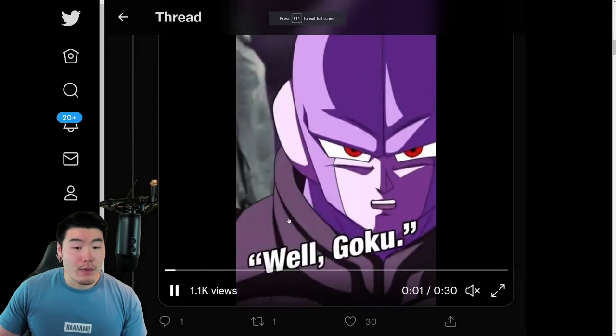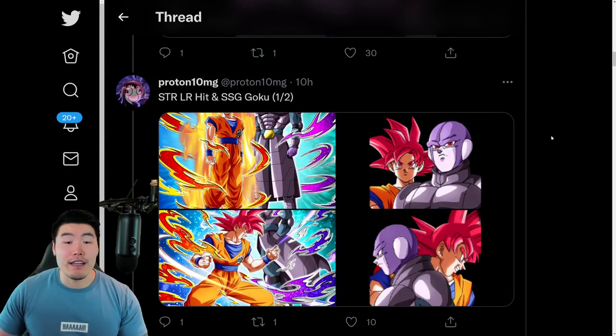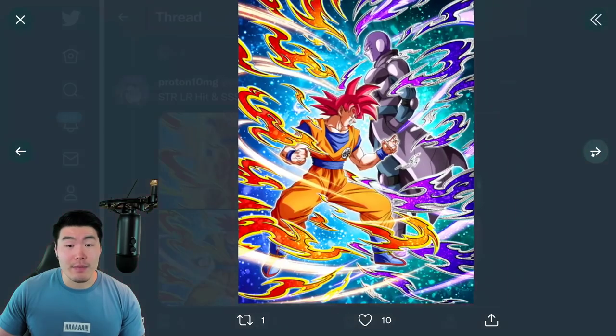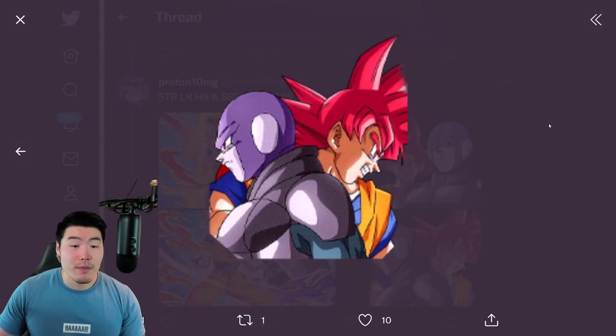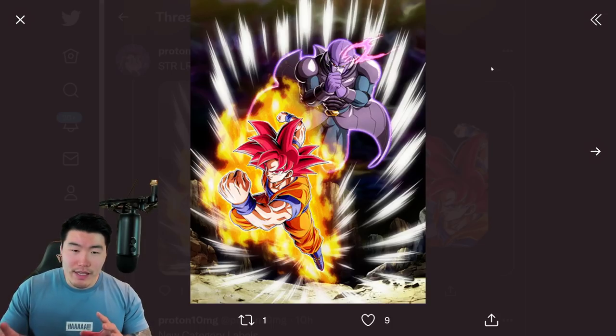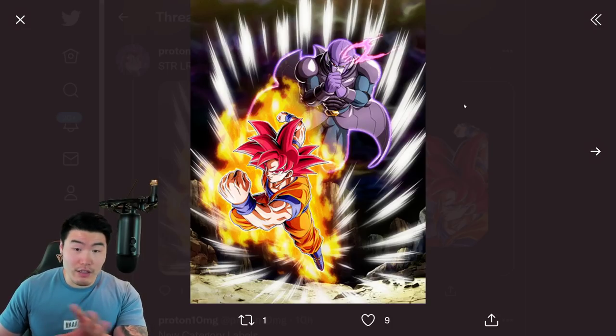And from there, we have of course the assets for the SDR LR Hit and Goku. This is their SSR form, this is gonna be their TUR form. And finally, we have the LR art, which admittedly is pretty cool, but I don't like the effect — there's like that white cloud or mist thing, and then Goku goes Super Saiyan Blue. Not a huge fan of that effect, but this art is actually really nice.